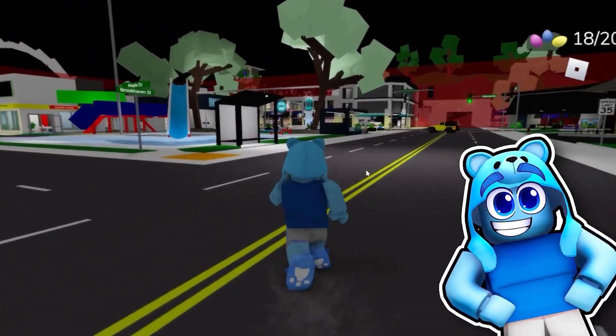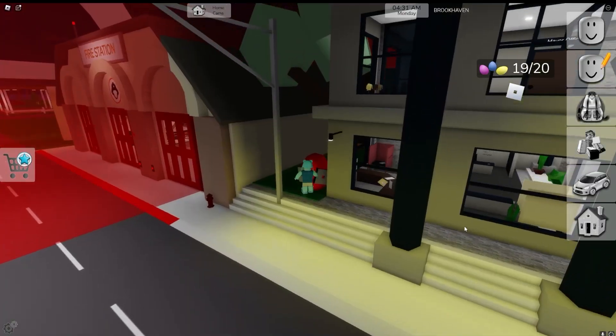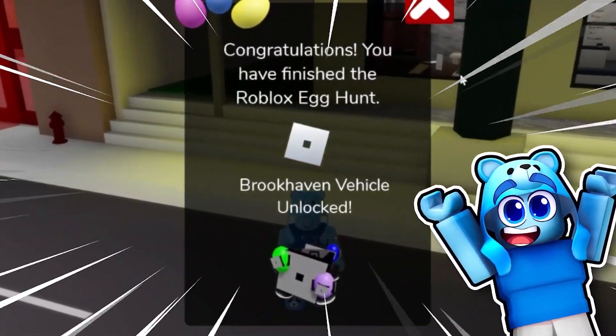That's 18 eggs and there's one right on the fountain where you spawn. The last one's right next to the town hall, just over here — hiding away. And there we have it, I've got all of the eggs!